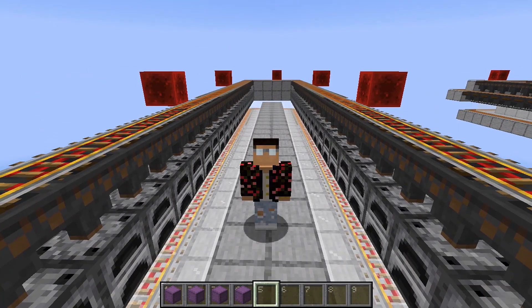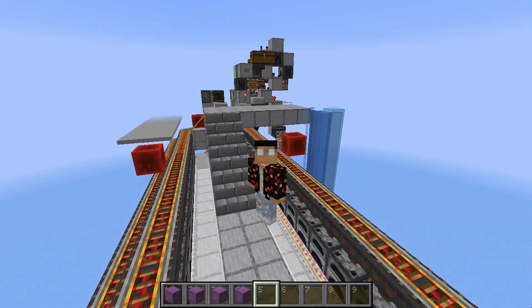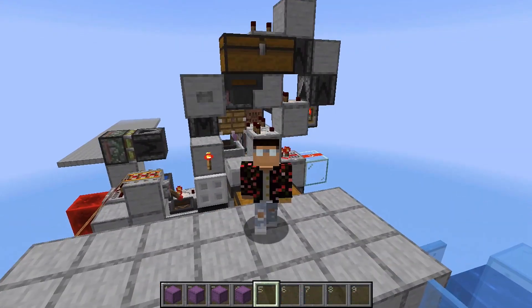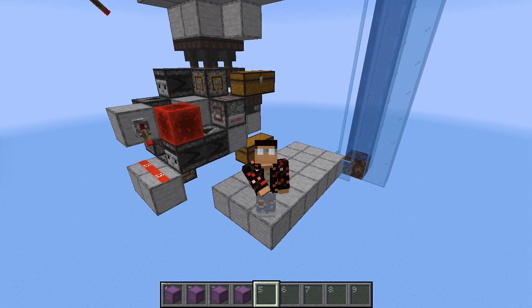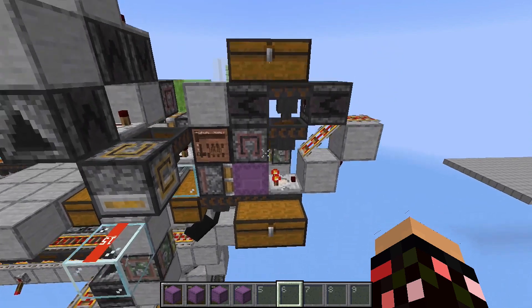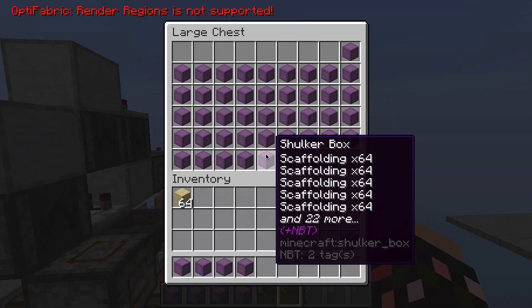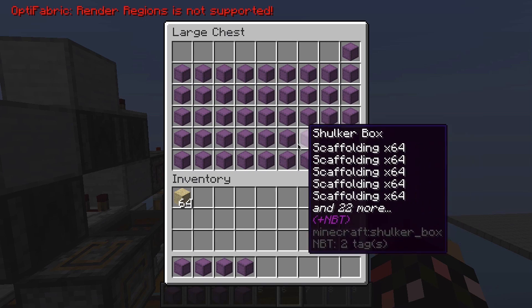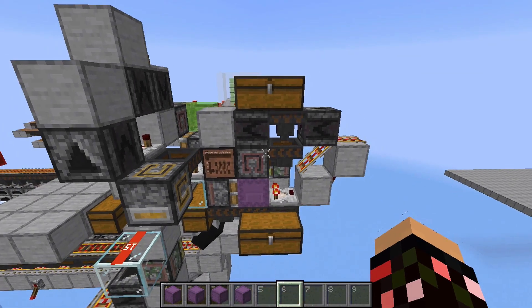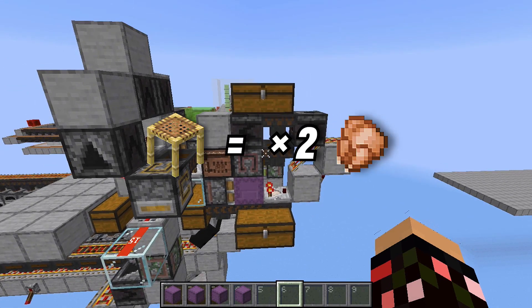Up here we have a shulker box unloader because this is a shulker box-based design, and down here we have a shulker box loader so that all your finished items can be neatly packed into shulker boxes. Over here we have another shulker box unloader to refill the fuel. The fuel I'm using right now is scaffolding, but you can use any type of fuel that smelts at least two items — scaffolding smelts two items per piece. You can also use coal, charcoal,